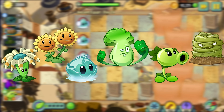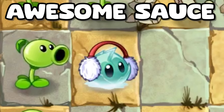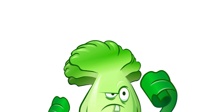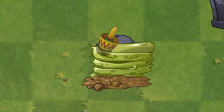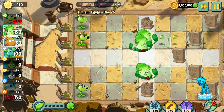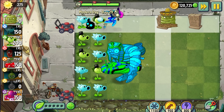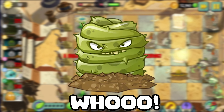Ancient Egypt has six plants. Honestly, I like all of them. Bloomerang is good, Rapido is good, Iceberg is awesome, Twin Sunflower is a very strong sun producer. And we also have Bonk Choy. That leaves the Gravebuster. It's not necessarily bad, but it's not really that great either. Gravebuster struggles because it has a long recharge, and when there are just a few graves your attacking plants generally get the job done. I would rather use the seed slot Gravebuster takes up on something else. Gravebuster is the worst plant of Ancient Egypt.